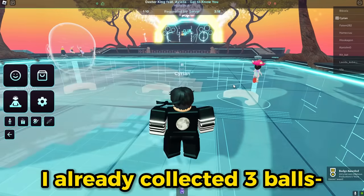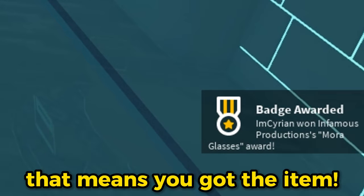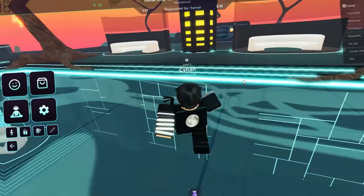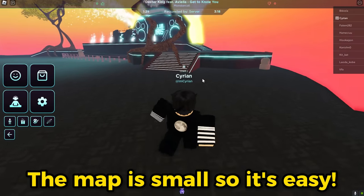I already collected three balls, so we just need two more. If you see this badge, that means you got the item. You will get these sunglasses — they look so cool! Now we need to find the missing letters. You can find the letters everywhere; the map is small so it's easy.